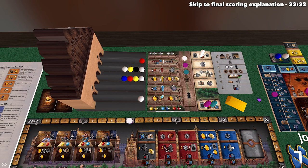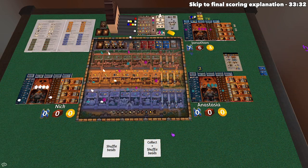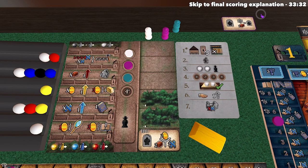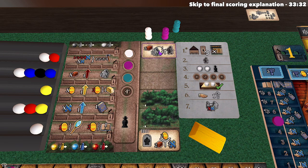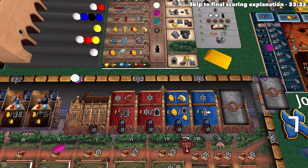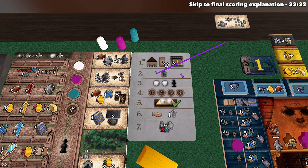Once everyone finishes the seventh step, we move to the next round. We flip over the citizen card to mark that round as done. The first step of each new round: collect all marbles and dump them back into the synagogue — in Tabletop Simulator you click the shuffle beads button. Then remove all rabbis and deal out new rabbi cards — one more than the number of players. Remove the leftmost book card from the library, slide them over, and reveal a new one. Then proceed to the golem movement step.